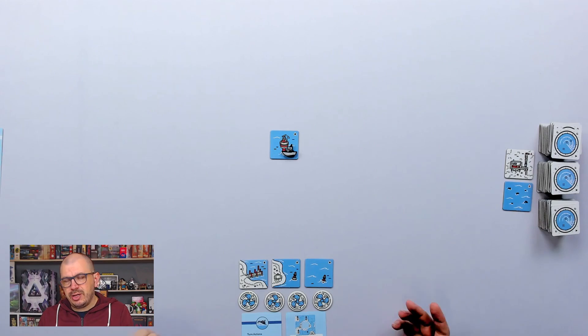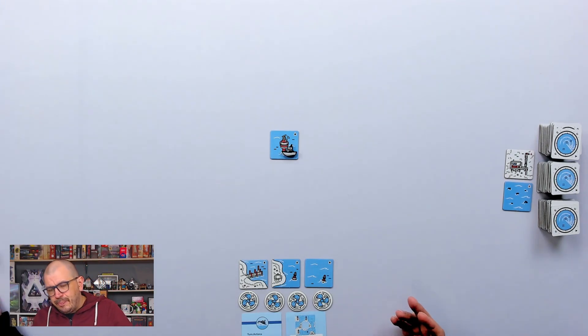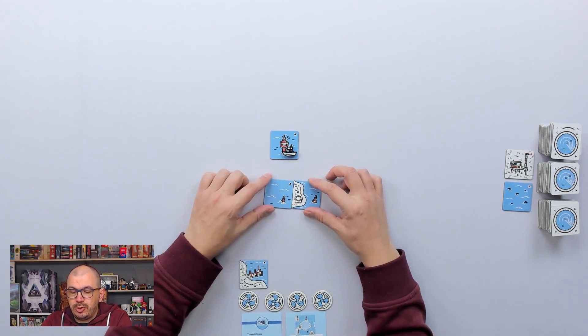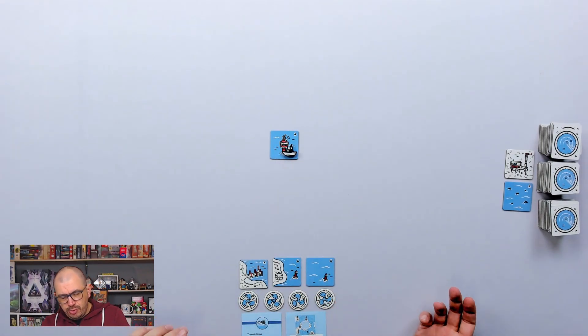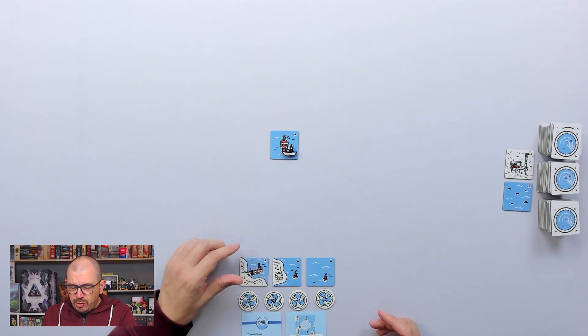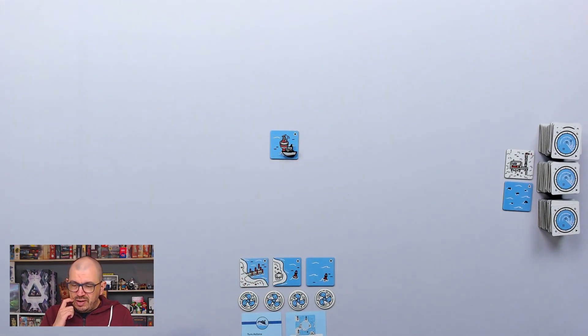The amount of tiles and movement you can do each turn depends on how many players are playing. You have three tiles and you have to connect them water by water — you can't connect water to land. On your turn you can either place a tile, move your ship with these tokens, swap a tile with another player, or discard a tile to get an extra movement.